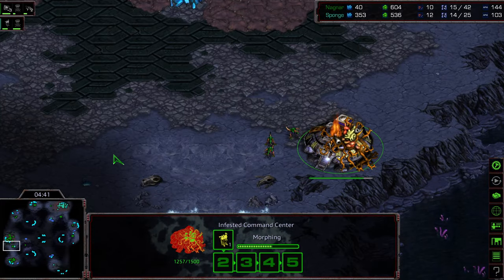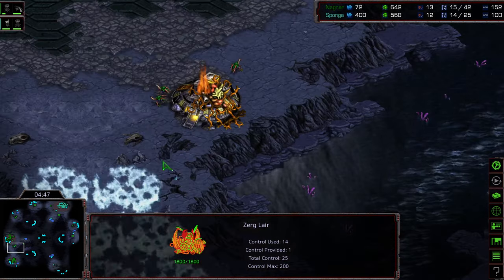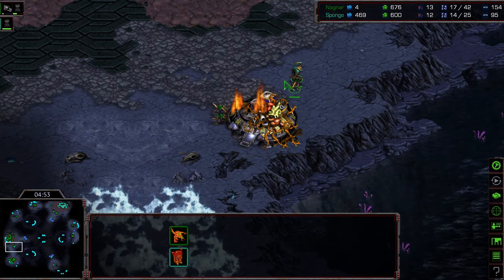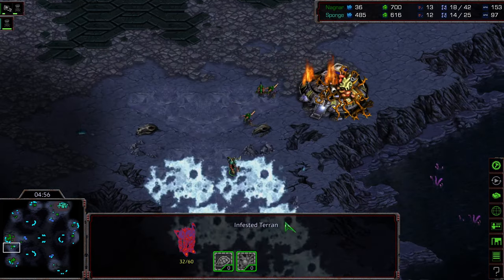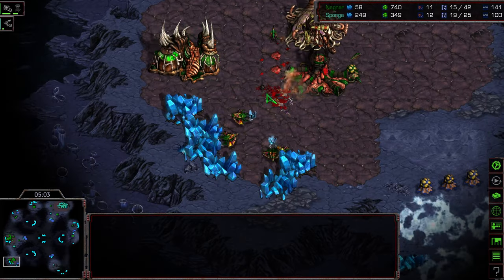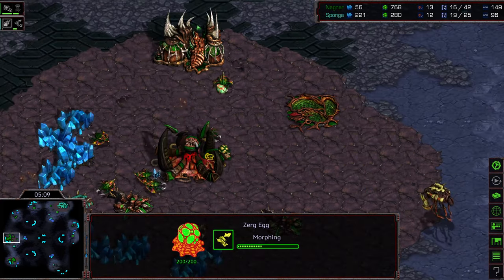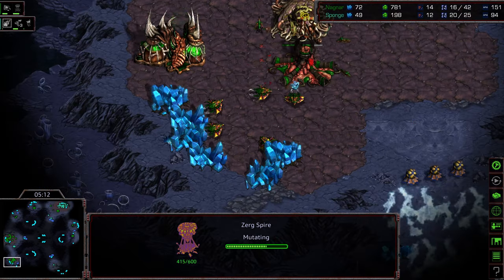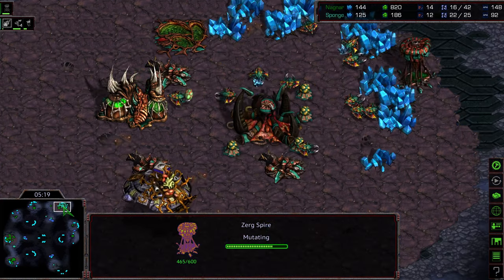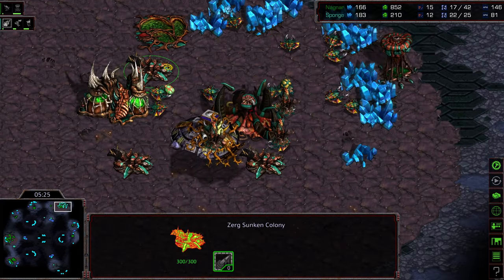A single zergling is trying to peck away at this command center but that's not going to get done before this third base is finished and the spire is going to be up momentarily. Sponge building additional mutalisks. That infested terran is just going to march the natural expansion and try to wipe things out — kind of a clever play. Only getting two drones with it but now the mutalisks are on the way, the spire was delayed enough, and actually getting weapons one as well. I think this is Sponge's game to lose at this stage.